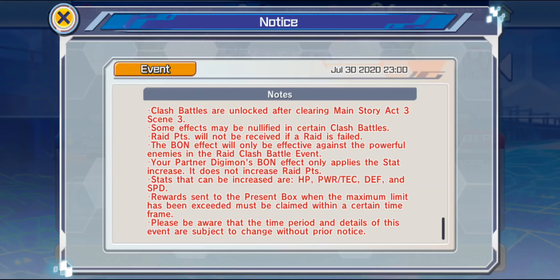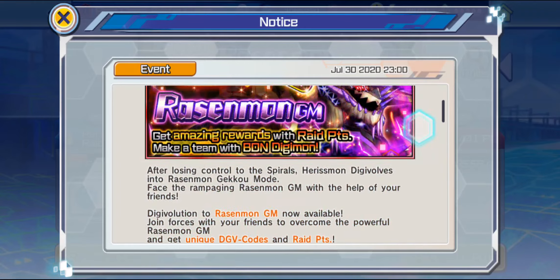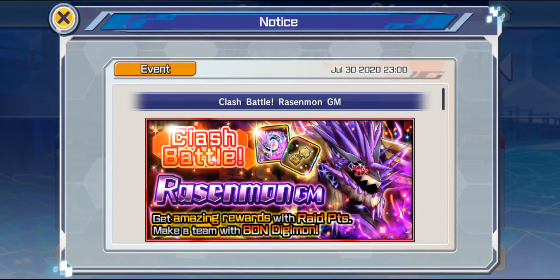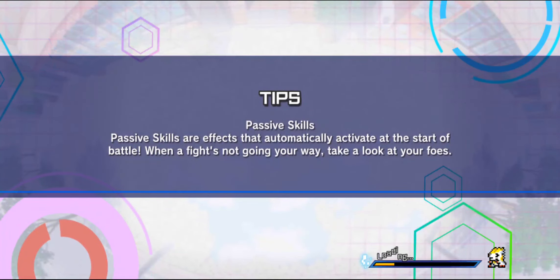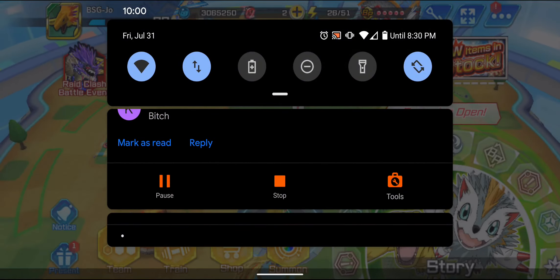And then he has the Error Attack, which deals 390% damage to two enemies with a 40% chance to inflict Error on two enemies. Pretty good — he's got a lot going for him. Unfortunately, we won't get to see his model.